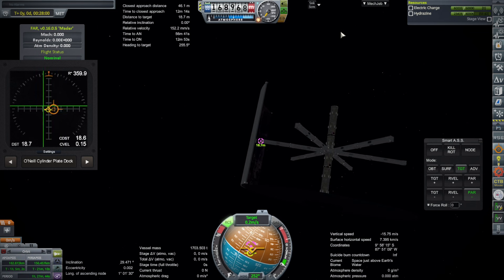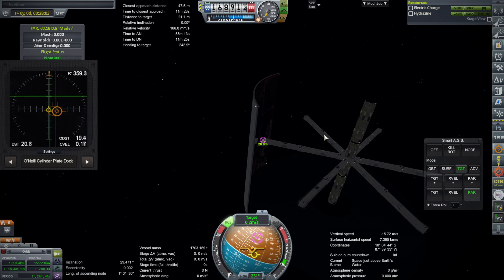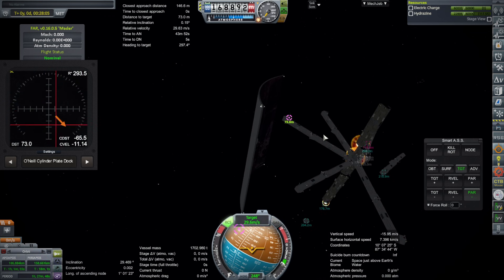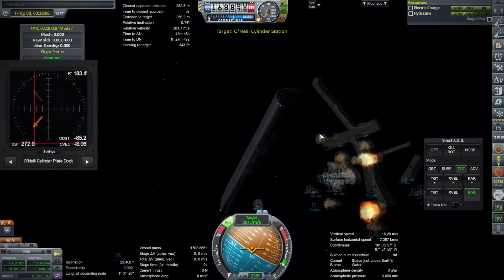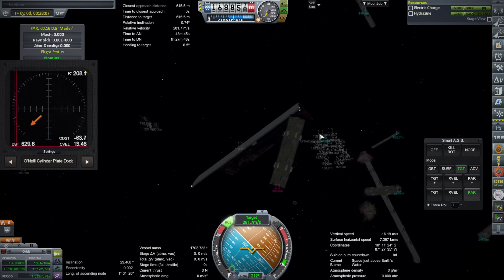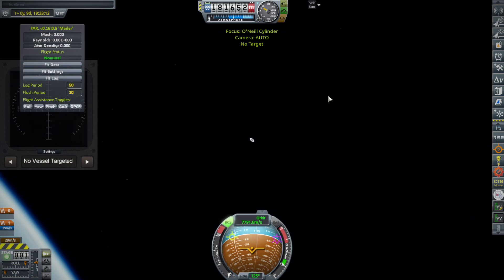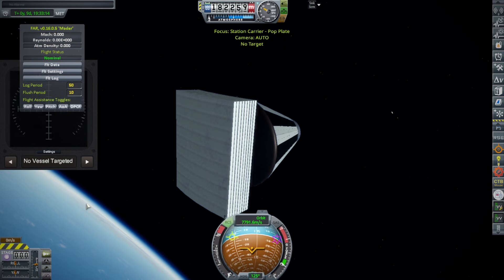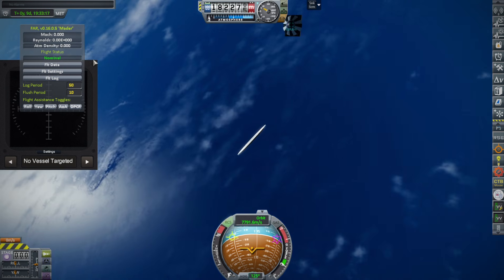Then it finally started making cracking sounds, with the arms wiggling very significantly. And as you'd expect — yes, there it goes. Oh Kerbal. Making a big station in Kerbal wouldn't be the same without an explosion. I went back to the save as promised, but when I switched to the O'Neill cylinder, it was just showing as a decoupler — it doesn't even have a decoupler on it as far as I know.